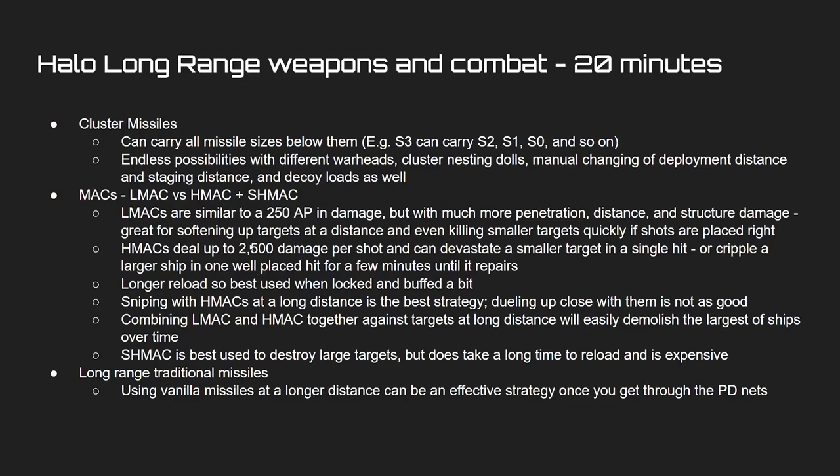H-MACs are where you want to deal lots of damage — up to 2,500 damage per shot. They can devastate smaller targets in a single hit or cripple a larger ship. If you get a shot front to back, or two or three shots, you can take out engines. If you get a reactor shot you can one-shot a ship.